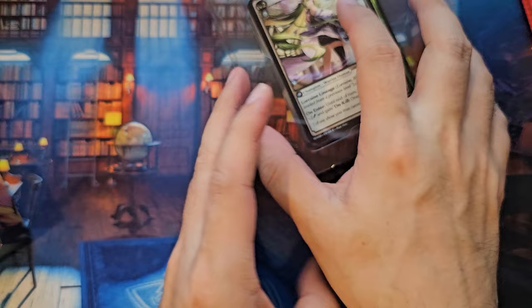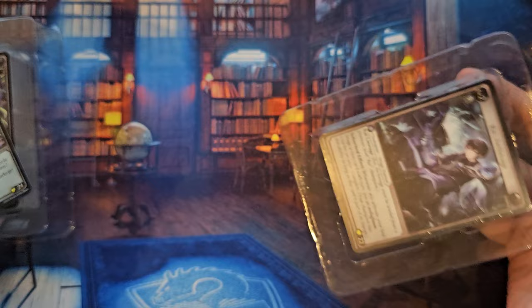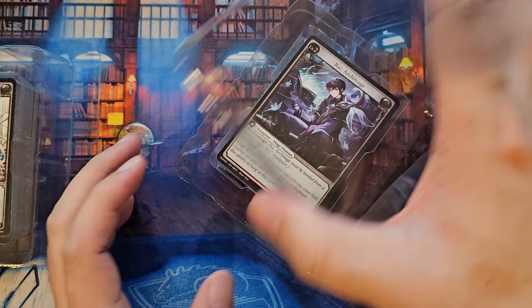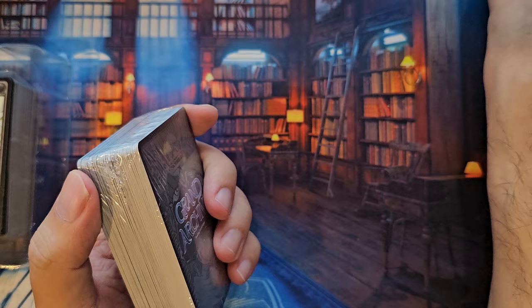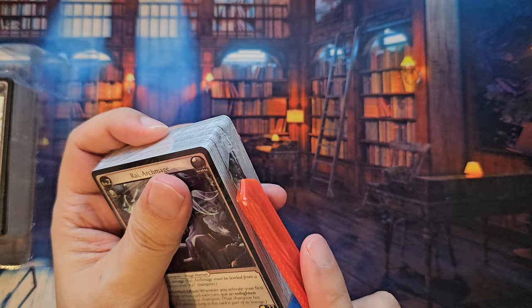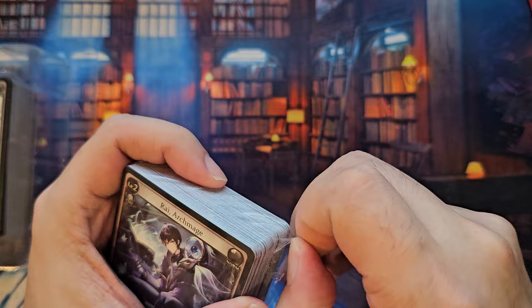We have another one, which is the Ray Starter — this is the Mage Starter version of it. I think we should get something similar to the Warrior one. We got a pack right here — a cutter just in case. This is pretty much the Starter Guide. You can scan it and check it out online — how to play. It makes sense not to include everything since the Starter Guide and some rules might actually change. So this is the Mage version of it.